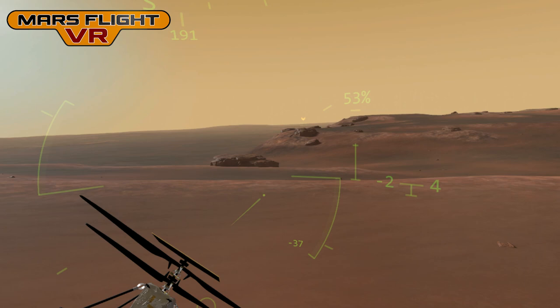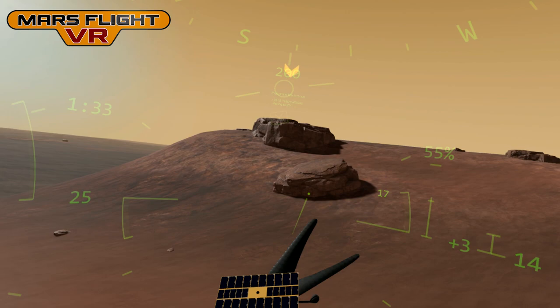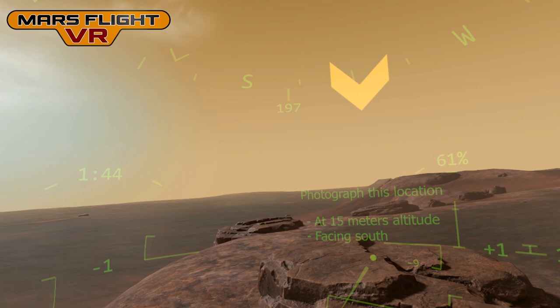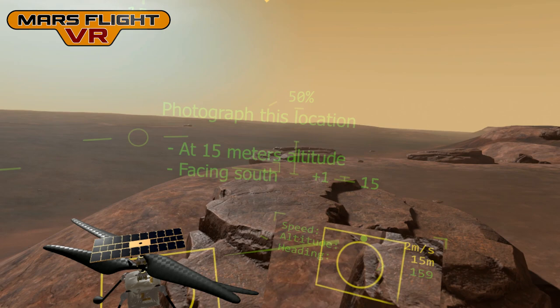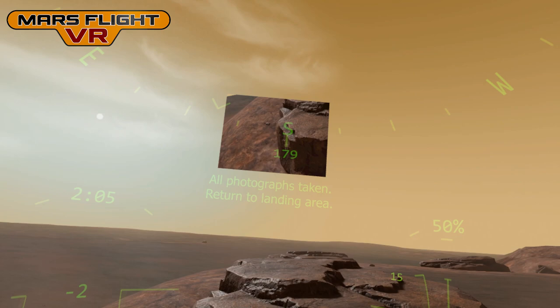The final target is over this way. You can play this game in easy mode where the controls are more like an arcade game, but in this demonstration I'm playing in simulation mode, so hovering is quite difficult. This one requires 15 meters altitude, facing south. First I look up at my heading and get south, then check my altitude and try to line up the camera. That's causing me to drift right a little, so I need to compensate and head back. There's the heading, and there's a good photo.